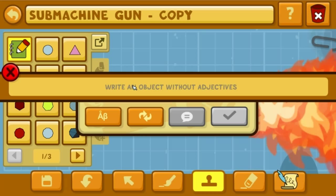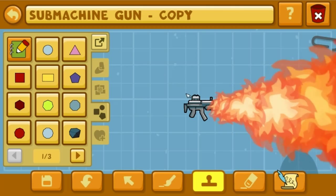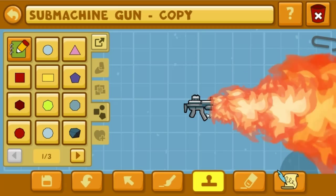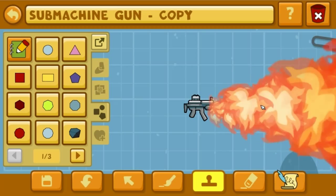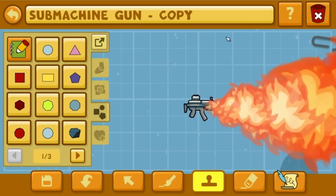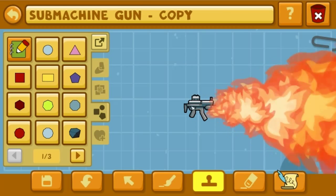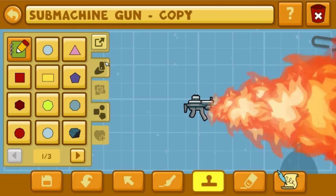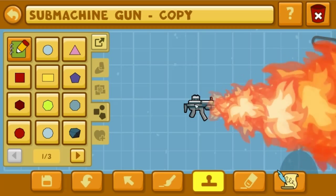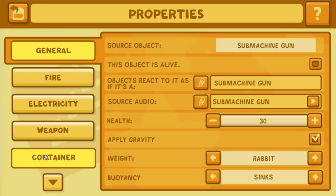I'm just amazed that people have managed to make those things. For example, if I wanted to make something crazy like a submachine gun that emits flames attached to a car, I have to make this, then make a car, then maybe add it to the car. But I'm not 100% sure because you can't even make custom projectiles for a gun.